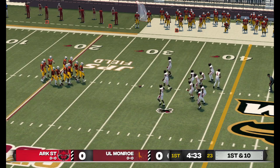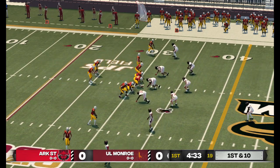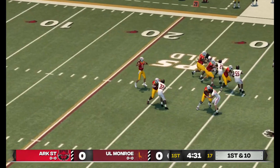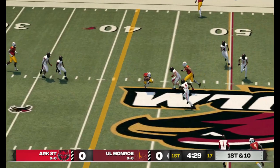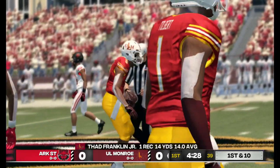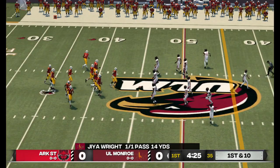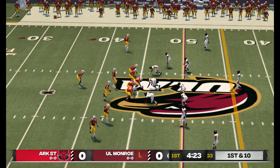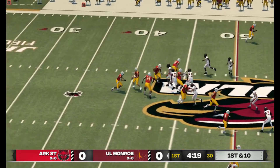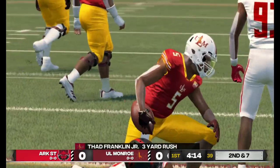Let's see what the offense can do as they come out onto the field. He's got it with room to run, down at the 45. First and 10, ball on their own 45. On the ground inside and he's tackled at the 48-yard line.